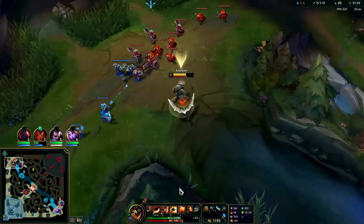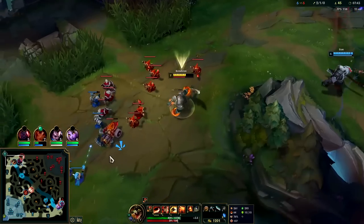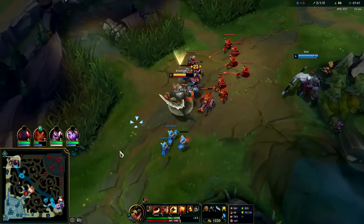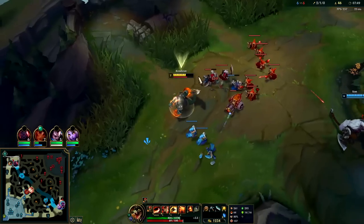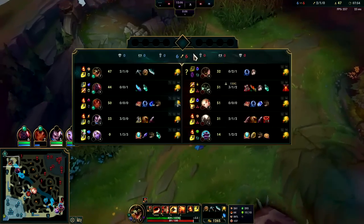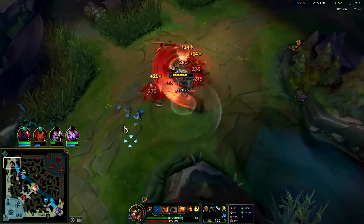If you're trying to dump the wave as fast as possible, you essentially stand in the middle and dump it with Q. In this case I don't want to dump it because I'm on a freeze. Scion's just sitting there leeching XP — what a goofball, he wanted his level six. This is definitely a Sunfire game though.